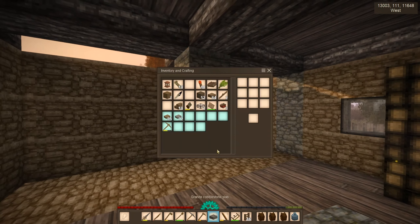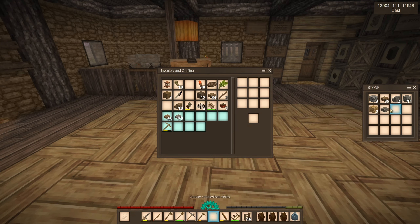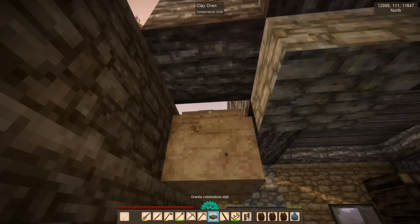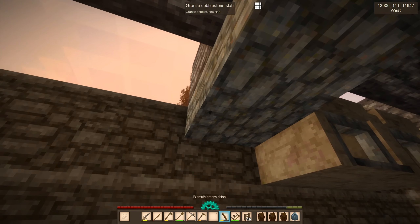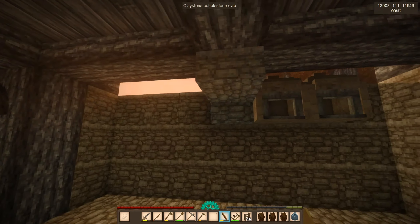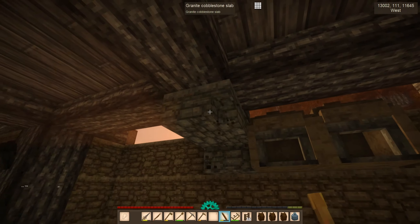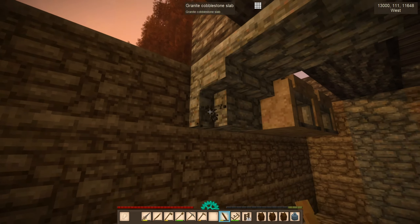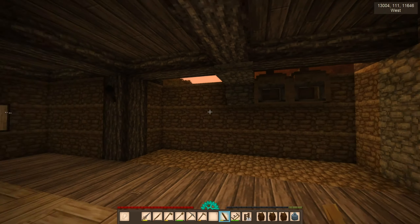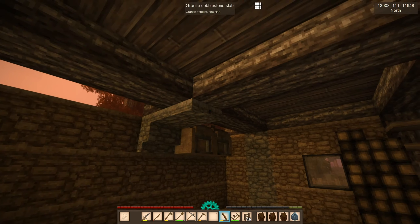We don't need to worry because we can always use a slab and then chisel it. With the chisel we could fill the block, so we can also save some materials if you want to chisel. This should sustain a little bit that part of the roof, even if it's not really beautiful, but it can work.